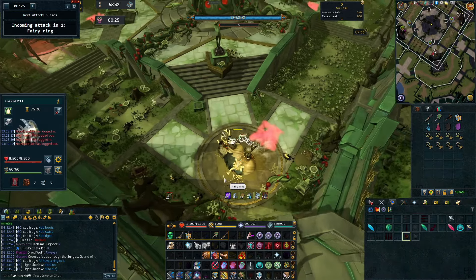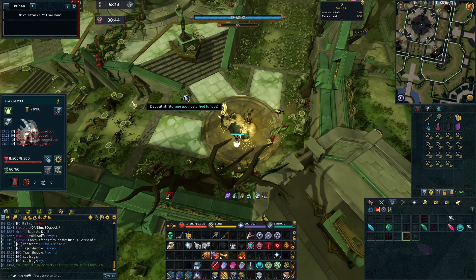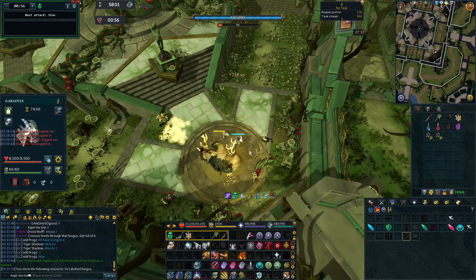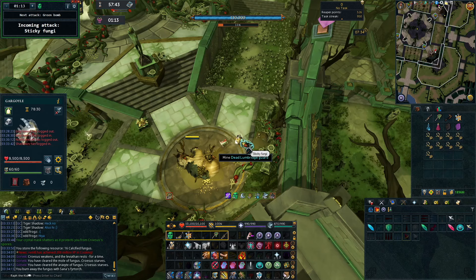The next mechanic is the 5th Fairy Ring — it will teleport you to anywhere in the arena randomly if you stay there once the Fairy Ring finishes forming, so just move. You only need to move one square. Next mechanic is Slimes. As long as Crystal Mask is on, you can ignore this — the slime will hit you, you just put Crystal Mask back on. Here I've gathered 16 resources. You only need 15 to repair the statue, but you get 16 in case someone messes up while transporting. Because I have 16, I'm going to deposit all of them in the deposit box next to me and then go back and gather 16 more. That mechanic right there was the sticky fungus mechanic. Because I had Sauna's Fire Torch, it cleared it instantly.